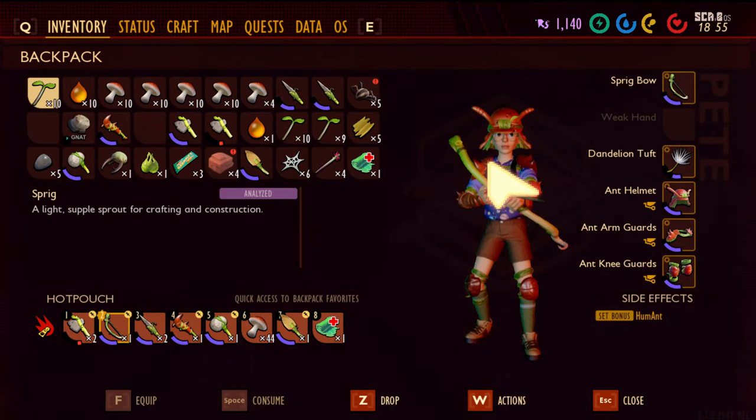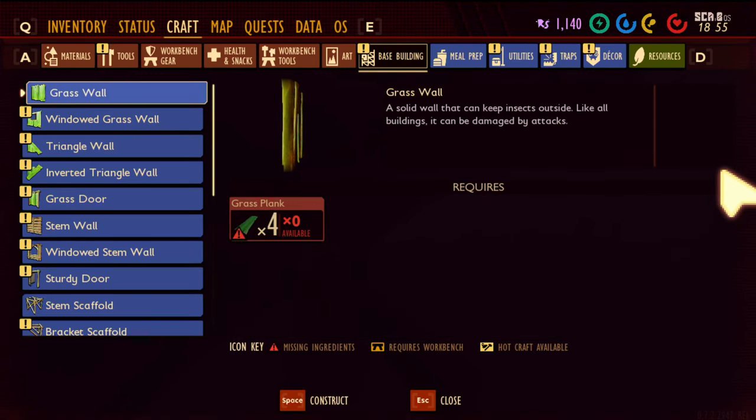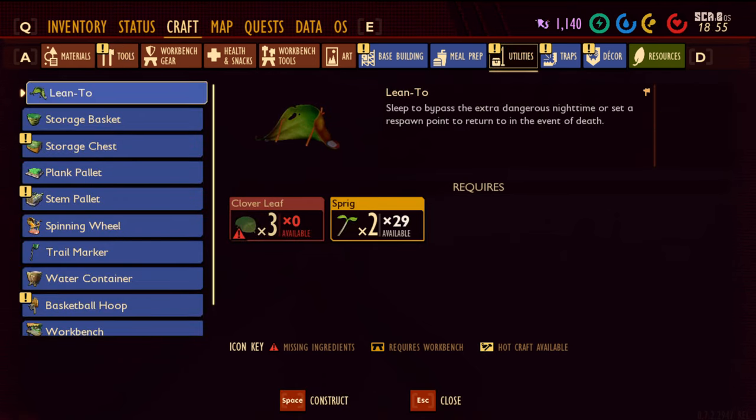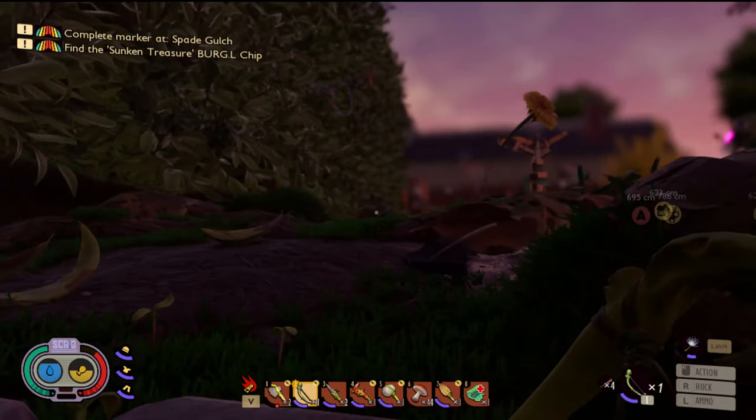It's getting pretty late, so what we're going to first do, we're going to see if we can't craft up a building. We want a structure — lean-to, right there. Oh, we need clover leaves. Are there any clovers around here?